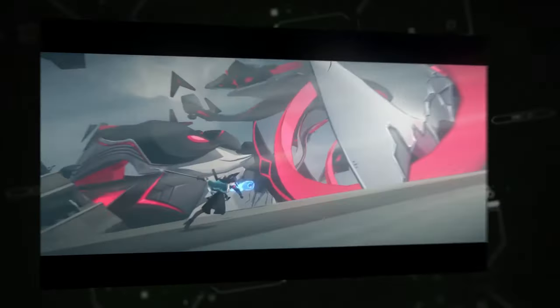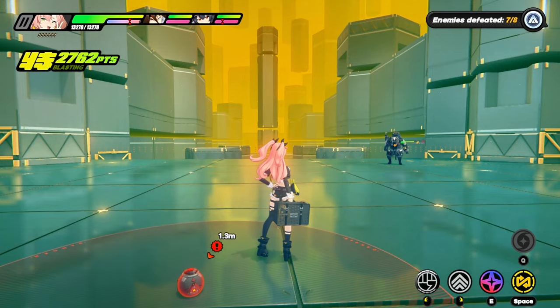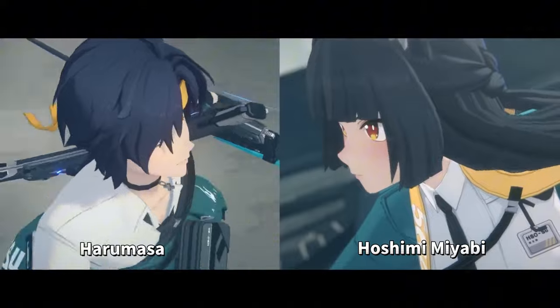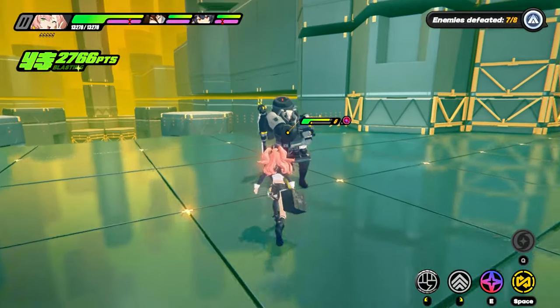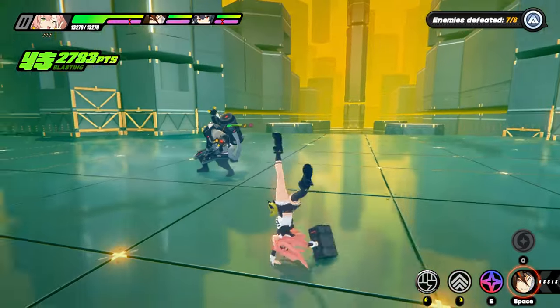Welcome back, Zenless fans! Today we're diving into the long-awaited 1.4 banners for Zenless Zone Zero, featuring the powerful S-Rank agents Haramasa and Miyabi. Let's explore their abilities, strengths, and tips for getting the most out of these incredible characters.